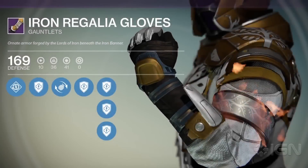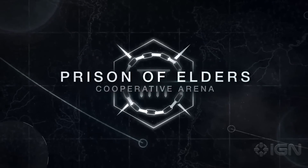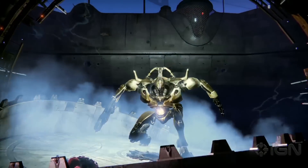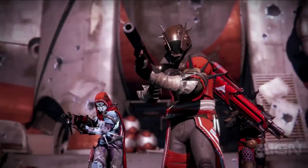At level 28 you can also start the Prison of Elders. This unlocks after completing the House of Wolves storyline and pits you against wave after wave of enemies with a chance at a big reward at the end. Pay attention to the modifiers here because they can help or hurt you along the way.